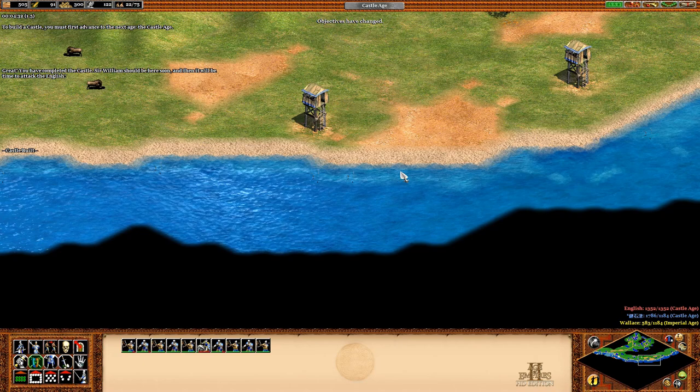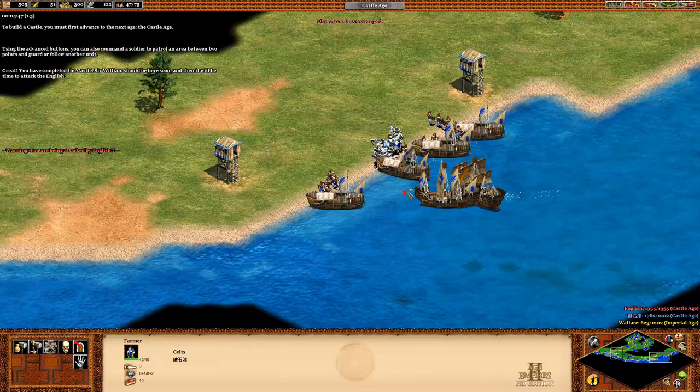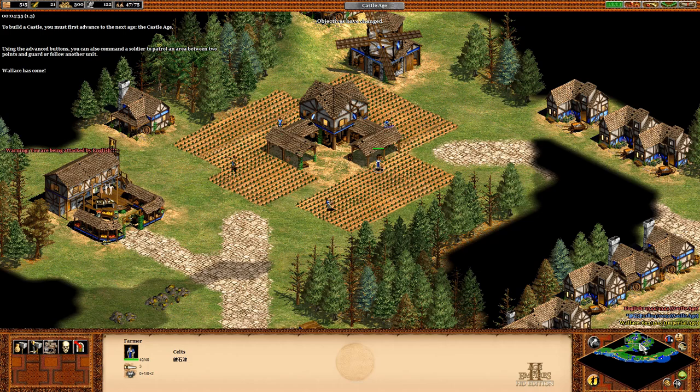You've completed the castle. Sir William should be here soon, and then it will be time to attack the English. Using the advance buttons, you can also order a soldier to patrol an area between two points, guard, or follow another unit.